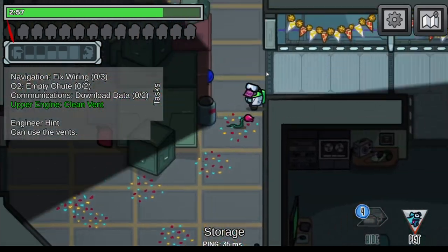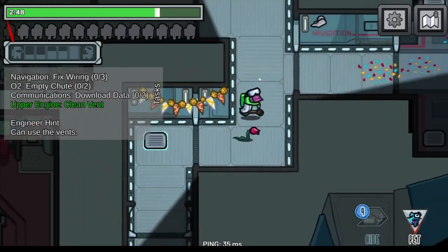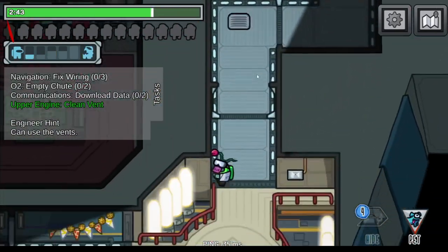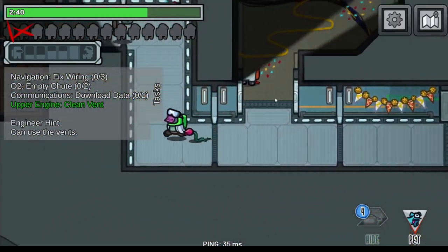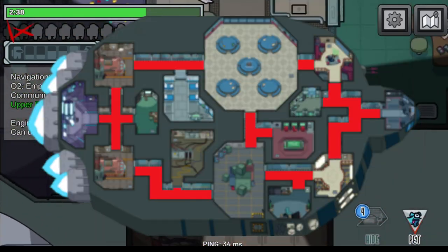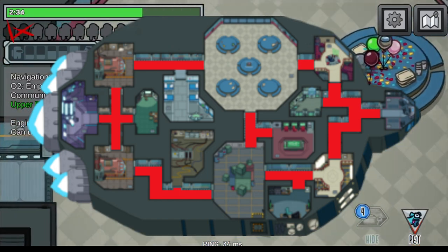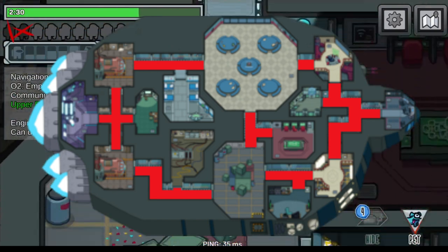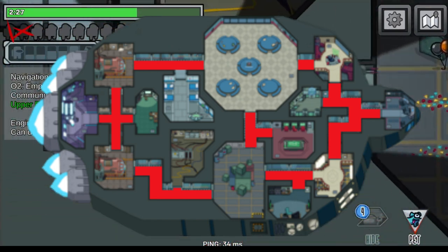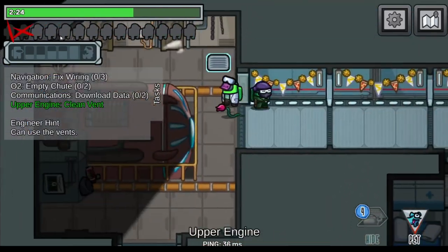Time to explain another tactic called off-grid. Remember that admin table, or that menu the imposter gets after killing half the lobby? Well they can see what room you are in, unless you are partying in the hallway. So see those red areas that took me over an hour to color in — those are hallways, not rooms. The imposter can't track you as easily if they can't find you. The best way to use this trick is to not stay in rooms for long.